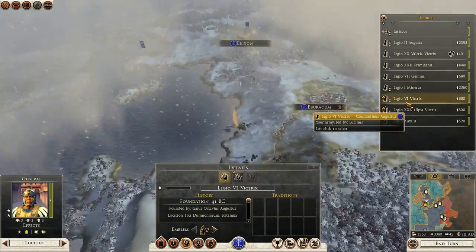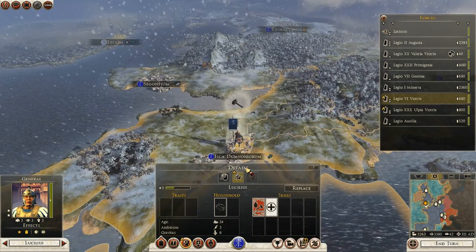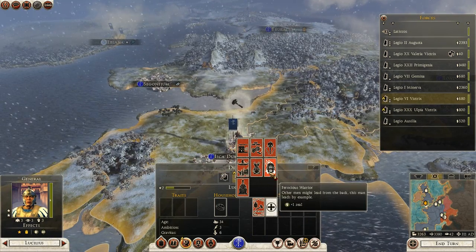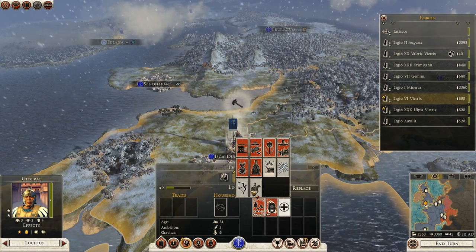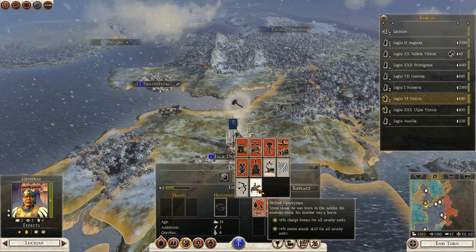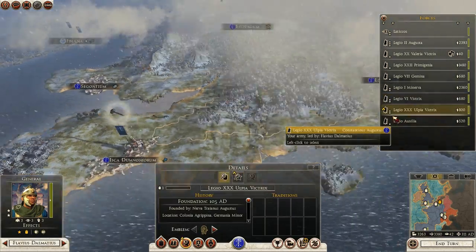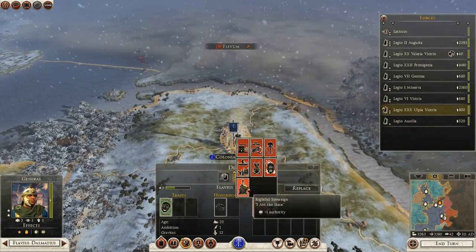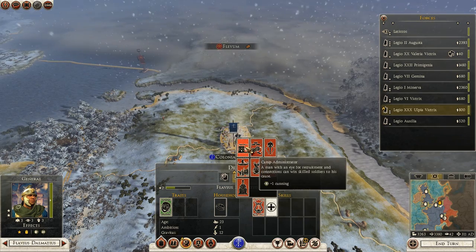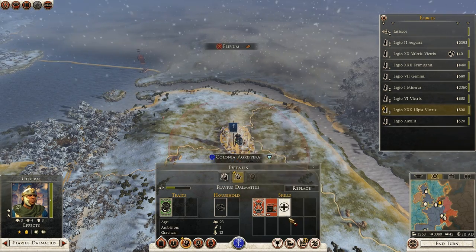He can be a Proven Leader. I like all these different traits that you can get now. Camp Administrator.